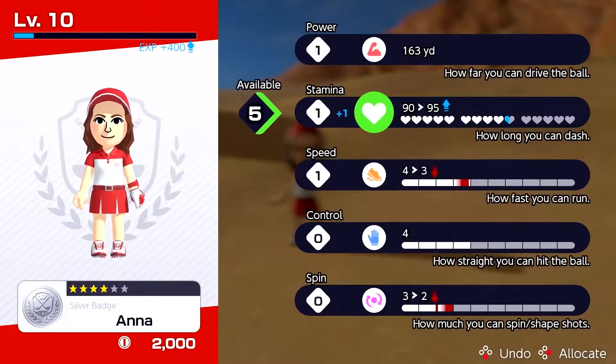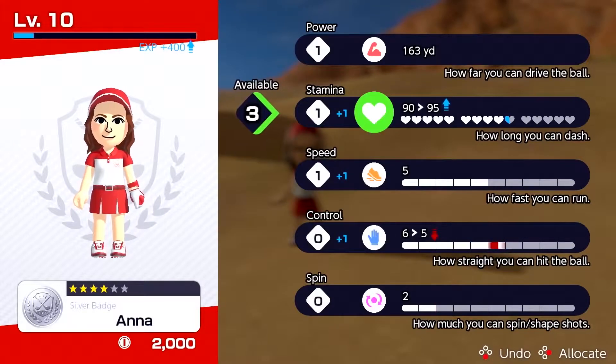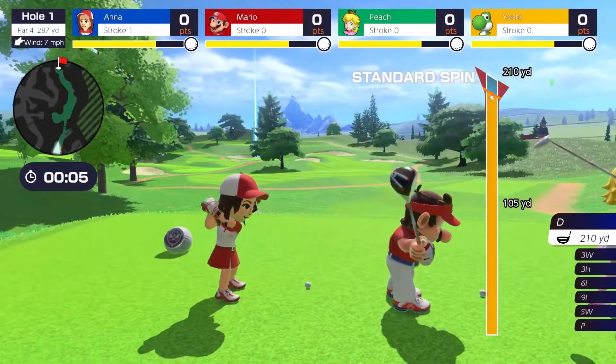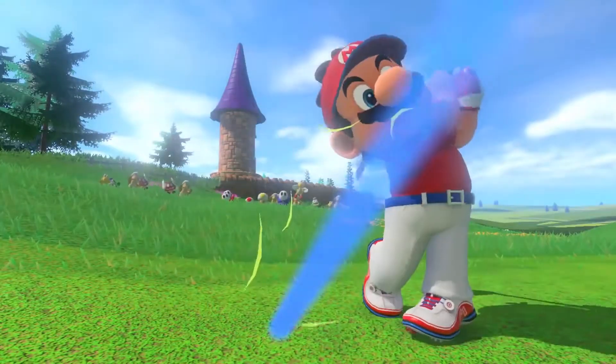Allocate points to different stats, allowing you to develop your golfer however you'd like. Then you can use your leveled-up Mii in versus play. The Mario Golf series has leveled up.